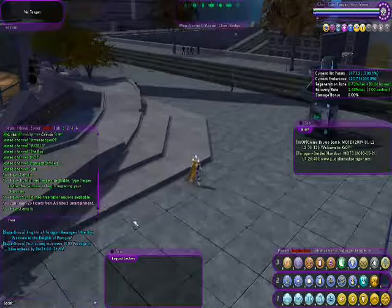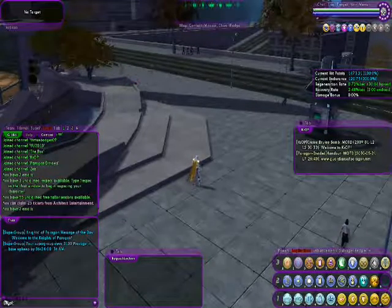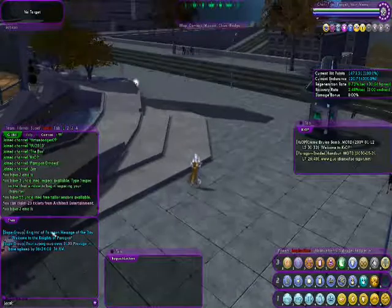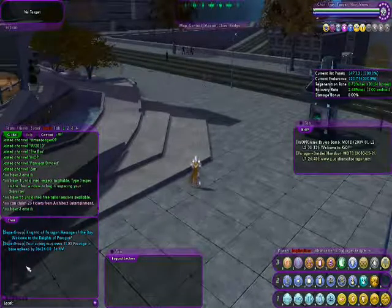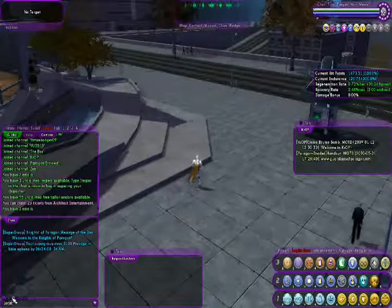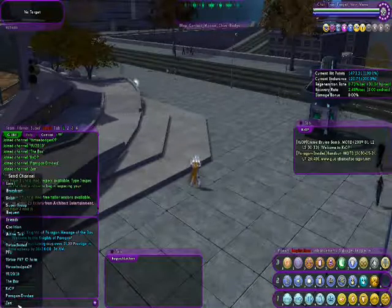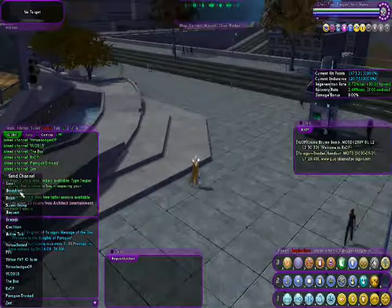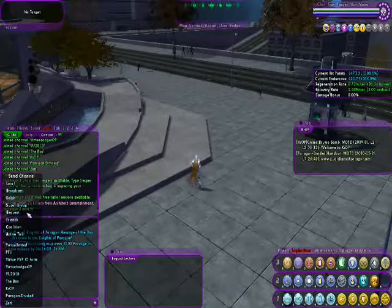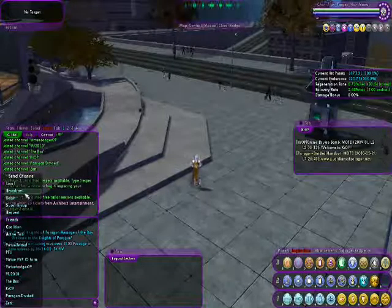Starting from the left over here, where my mouse is circling — we have the chat bar. This is where you communicate with other players in the game. Multiple channels will appear in this chat bar, and there are a couple of different ways to change what channel you're talking into. One way is clicking on the actual channel word, which brings up a drop-down menu where you can press a key or click on whatever channel you want to send into. Broadcast is everybody in the zone; local is everybody in your immediate area.